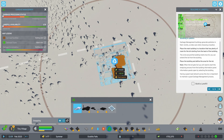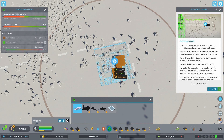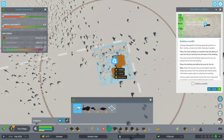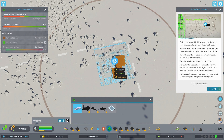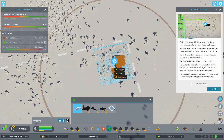Garbage management buildings generate pollution in their vicinity, so take care when choosing a location. Place the main building in a location that has plenty of room for the lot starting from the back of the building. The circle around the building marks how far you can extend the lot from the building. Place the building and define the area for the lots. When the lot gets full, you will need to start the emptying process from the building information panel. Having a good road network across the city is important to maintain a garbage management process.